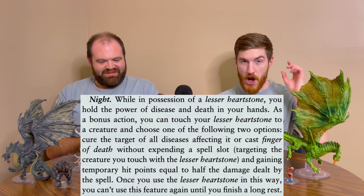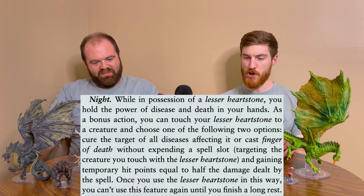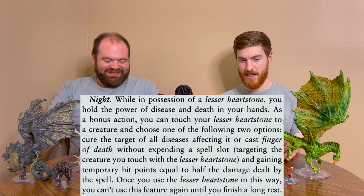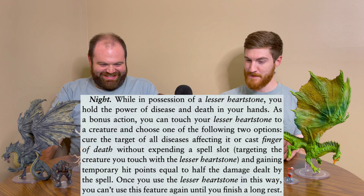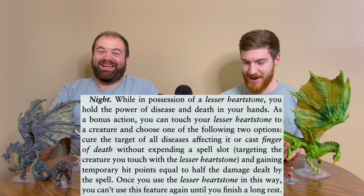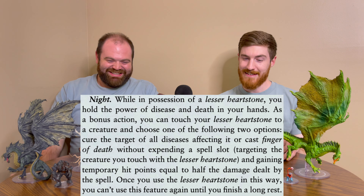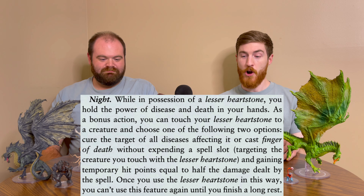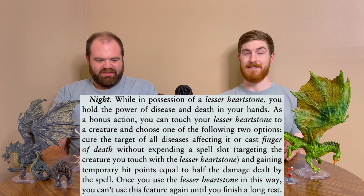For the night hag option, while in possession of a lesser heartstone, you hold the power of disease and death in your hands. As a bonus action, you can touch your lesser heartstone to a creature and choose one of two options: cure the target of all diseases affecting it, or cast Finger of Death without expending a spell slot, targeting the creature you touch. Either save it or kill it. You also gain temporary hit points equal to half the damage dealt by the spell. Once you use the lesser heartstone in this way, you can't use this feature again until you finish a long rest.